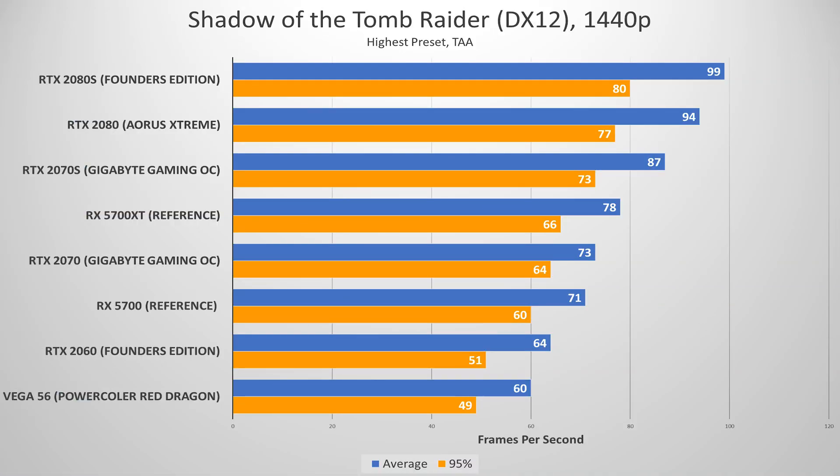I totally skipped over the 5700 and XT variants in this video, because my conclusions about the 2070 and 2070 Super are being heavily influenced by these two cards and require separate analysis. Looking back at Shadow of the Tomb Raider — a DX12 title — the 5700 XT outperforms the 2070 but falls short of the Super by 9 frames on average. The Super did really well here, and I'm not sure if that's just the die change or the memory bandwidth. This is after two to three runs apiece.